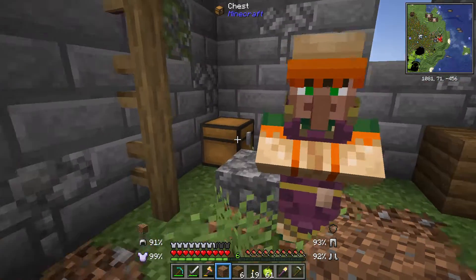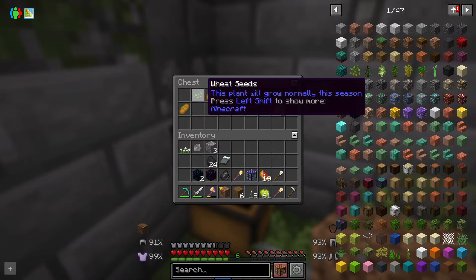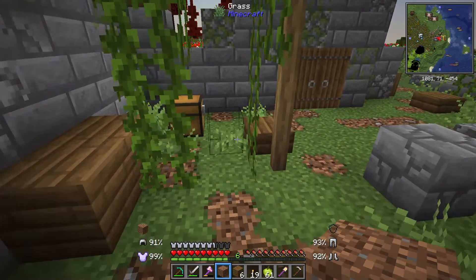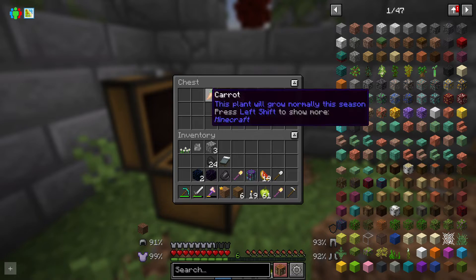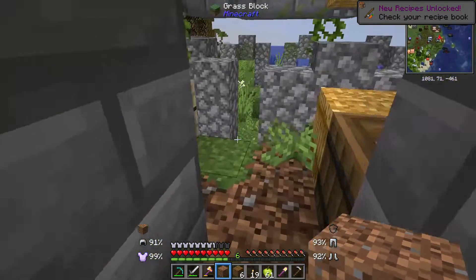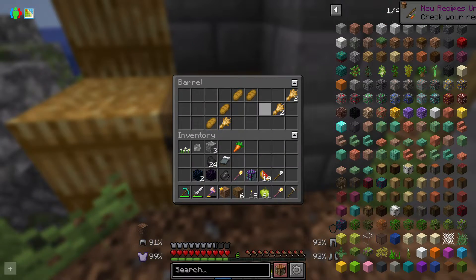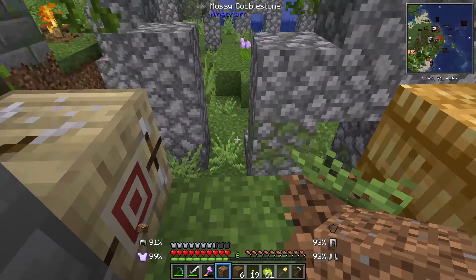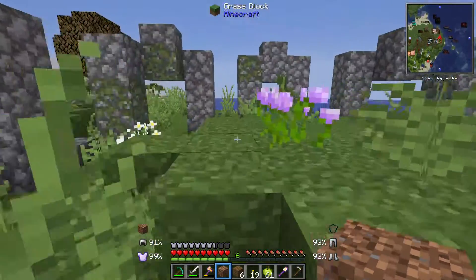Interesting. In this box we got bread and some seeds. In this box we got a carrot — I don't think we found a carrot yet — and some seeds. Got a barrel here with some more bread. We've got a fletching table, even though he's not a fletcher. Interesting.